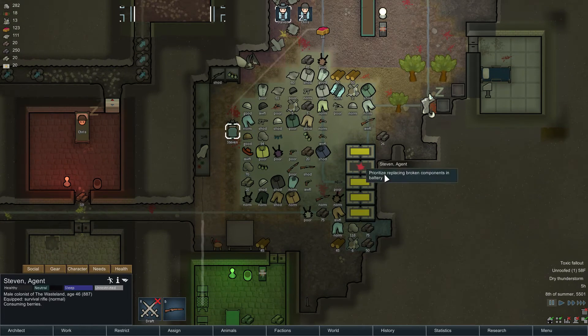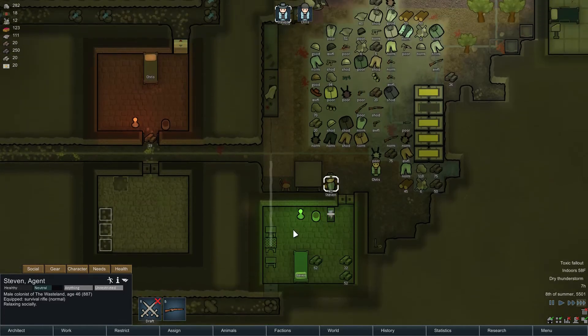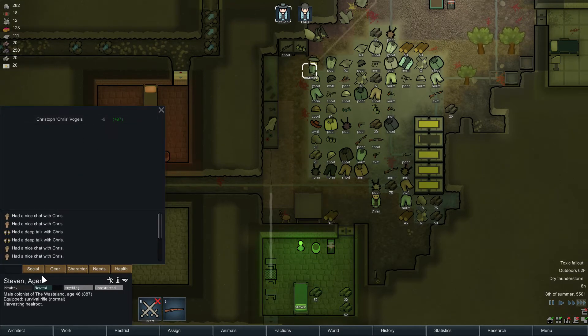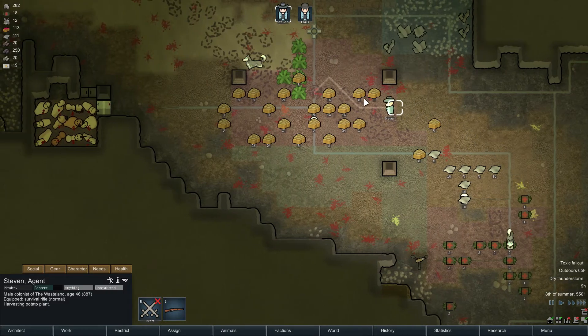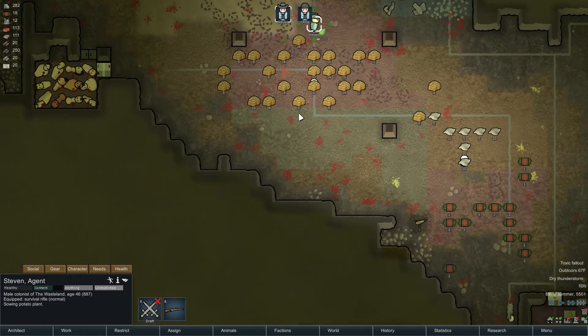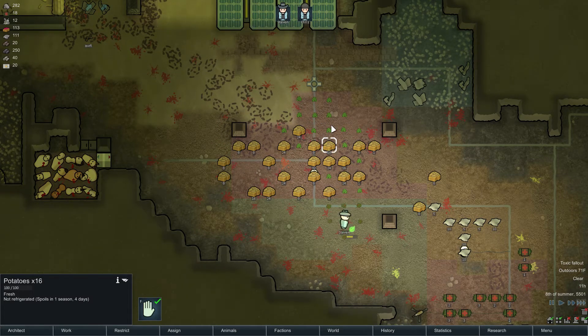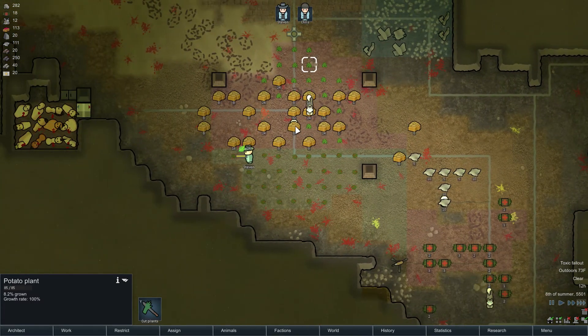Alright, Steven, go ahead and repair this — now that I have a few components to spare. Oh, they're having a conversation. They don't really like each other, do they? I think that's probably it — they started so low. What's going on with my plants? Why is it dying? Growth rate 100% — if it's 100%, why is it dying? I don't understand. Was it just waiting too long to be harvested? I wonder if that's it.